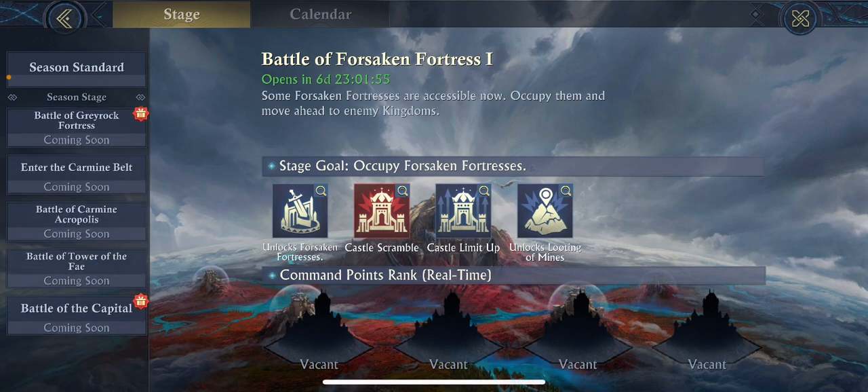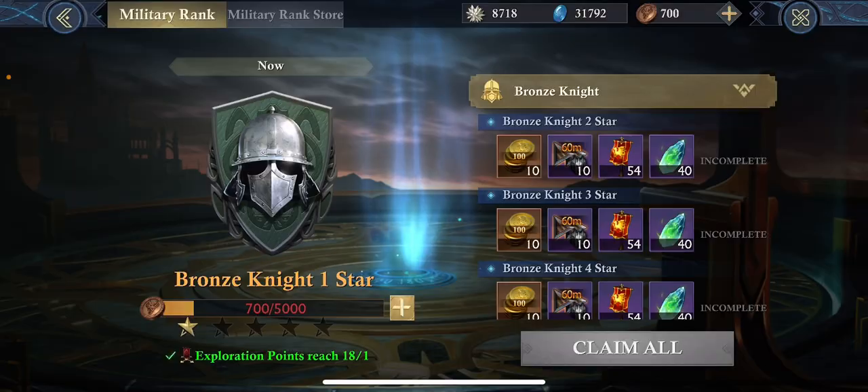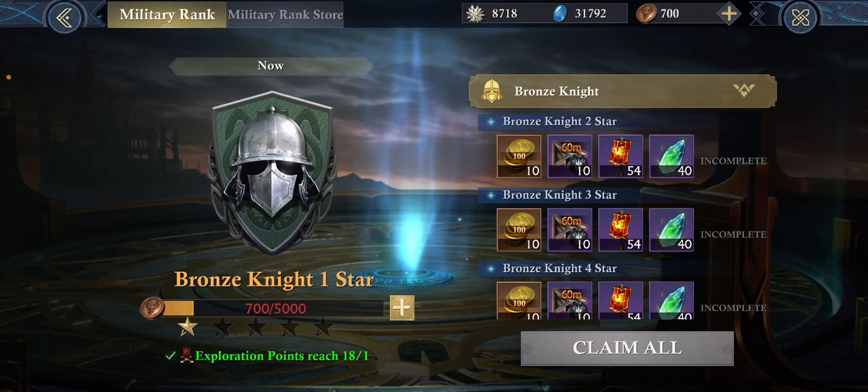Going over here to military rank — every time you move you earn military rank in two ways: you need military coins and military merit. You earn that through a combination of different events and quests and things, but most of it is earned through occupying castles and through killing other troops.